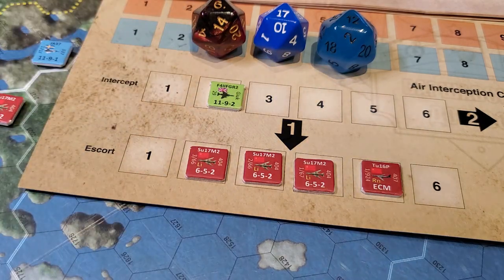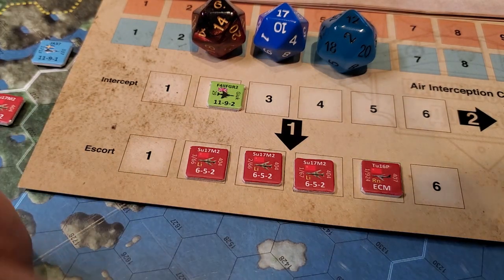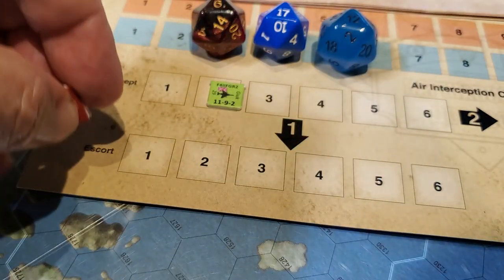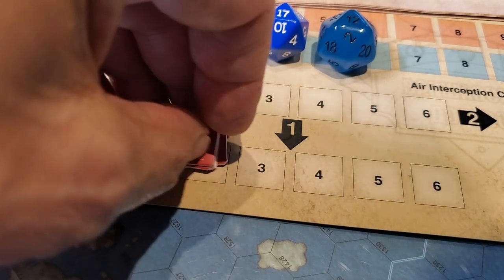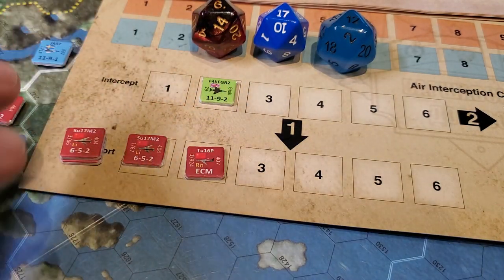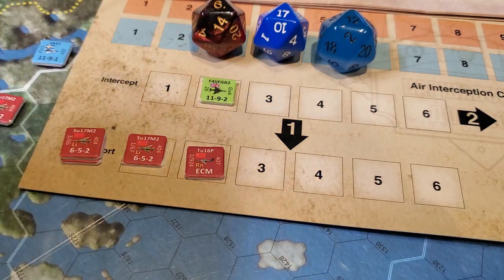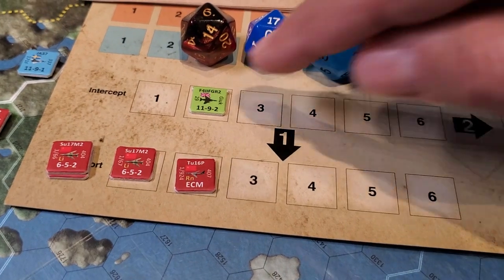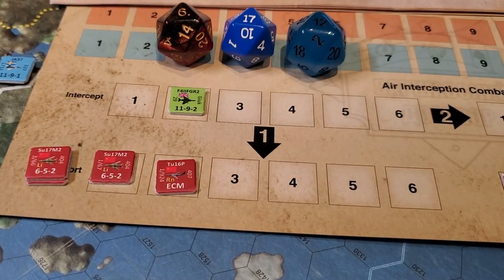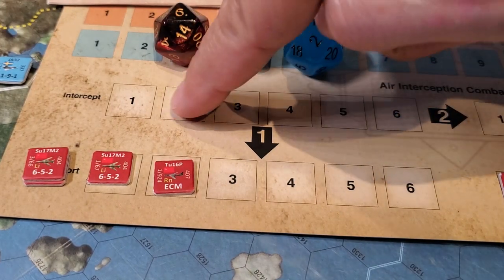So here's what could have happened. Let's say that there weren't any of these chaps here, and the flight went in — or let's say there were a couple — and I survived this combat without any damage. I can choose to evade. I'm not going to fight back, because if I fight back then I'm going to miss getting in on the strike aircraft, so I can choose to evade.